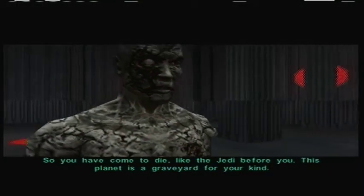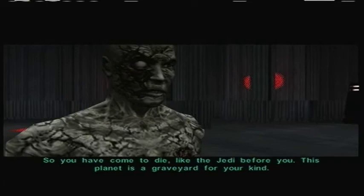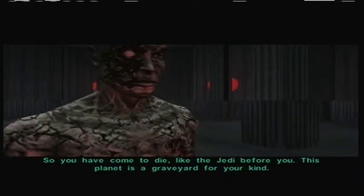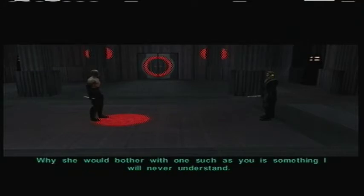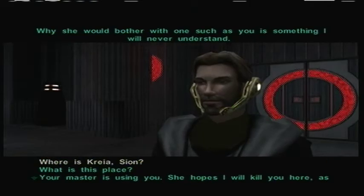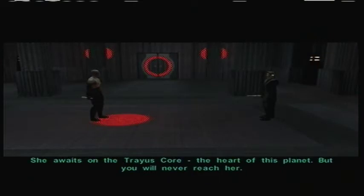So you've come to die like the Jedi before you. This planet is a graveyard for your kind. She thinks you should be spared, but only so you might suffer — you will break, and when you do, you will die. Why she would bother with one such as you is something I will never understand. Where is Kreia? She awaits on the Trayus Core in the heart of this planet, but you will never reach her.